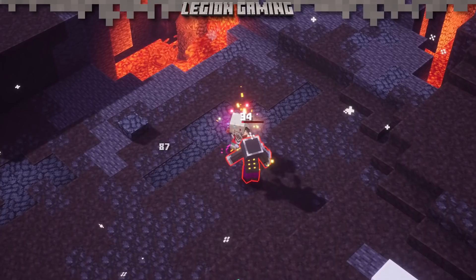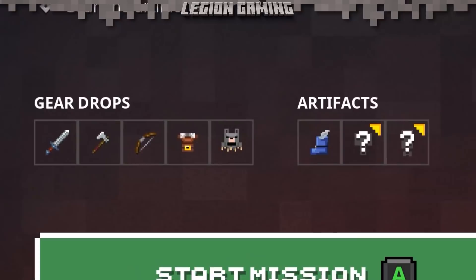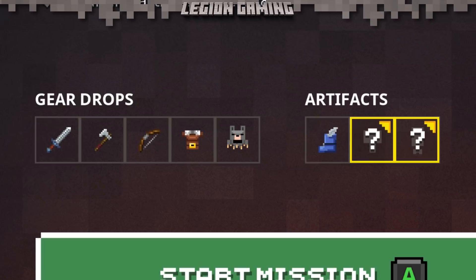If you're not sure what gear you have unlocked and what you don't, head to the world map, hover over a biome, and check the bottom left corner of the info panel. Any slots with a question mark means they haven't been unlocked and you'll need to keep searching for the missing pieces.